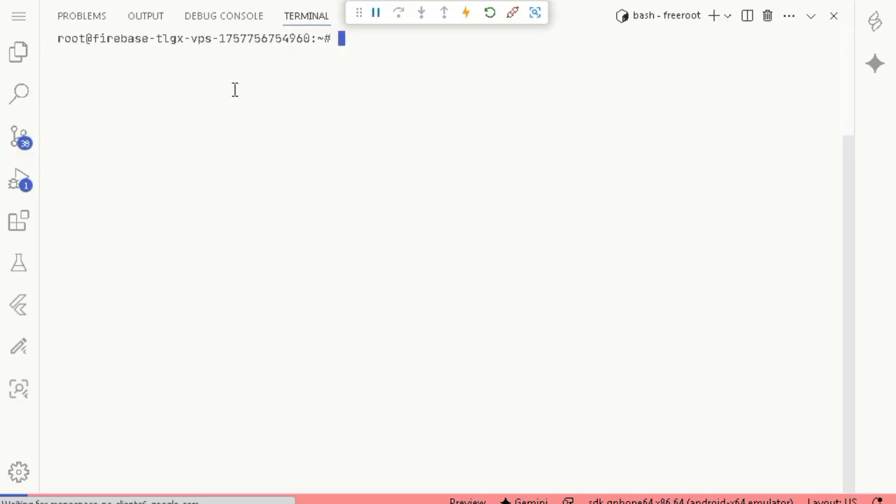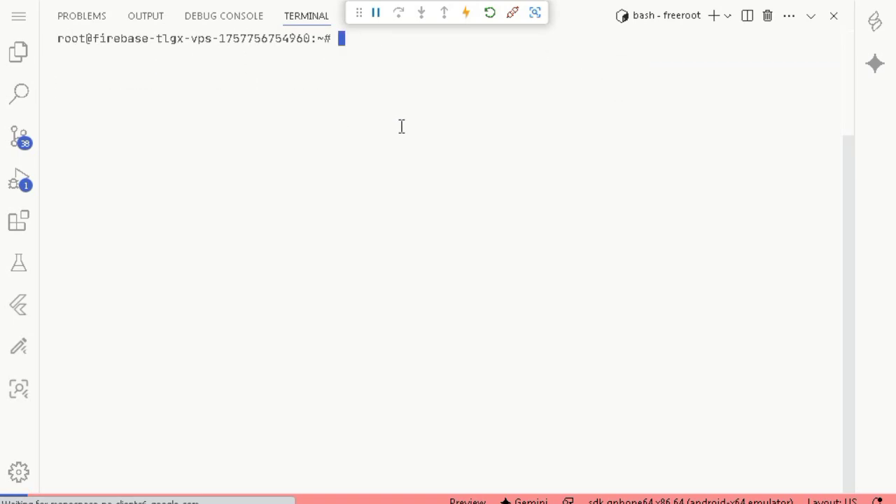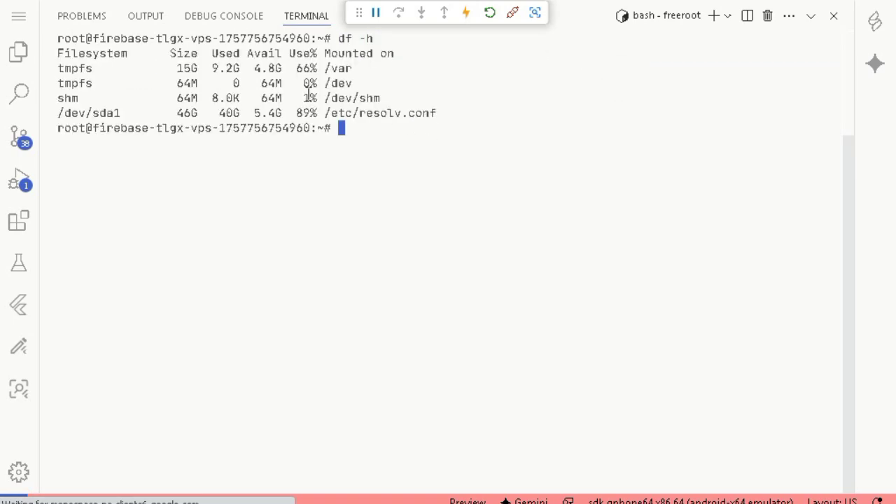Once you've run the commands, you should have full privileges. Type a quick command to check the machine's specs. For me, it showed 32 gigabytes of RAM and 8 CPU cores — pretty impressive for something that's completely free.